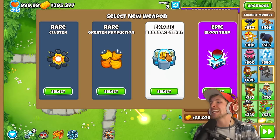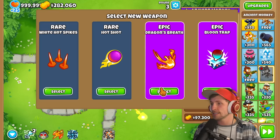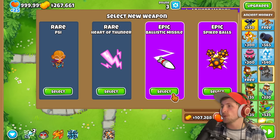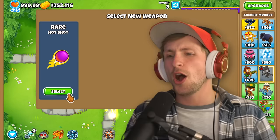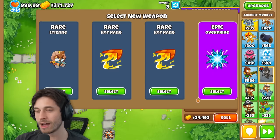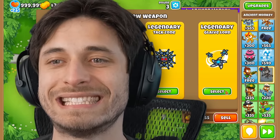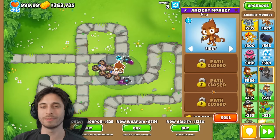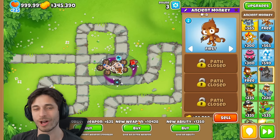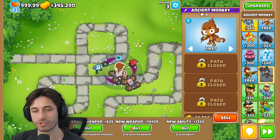Moab glue isn't gonna do anything so I'd rather just have Adora. New weapon — ten thousand, arcane spike nice. I think it might be worth it to just straight go for a paragon. An exotic banana central — are you kidding me? That would have been so good but if you're not making money it doesn't do anything. Spike balls or ballistic missile — spike balls probably. Ballistic missile, overdrive — now we're getting into the good stuff. Glaive lord or tax zone — glaive lord probably. Sentry expert, super mines.